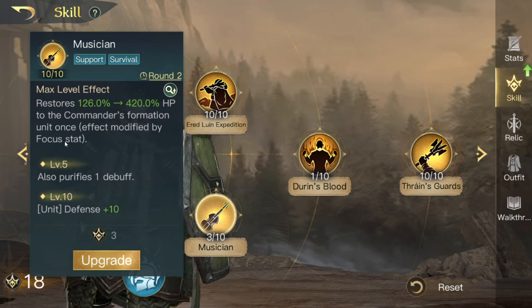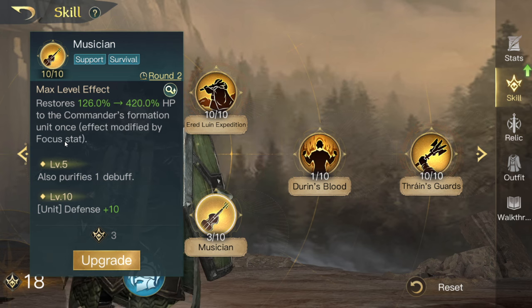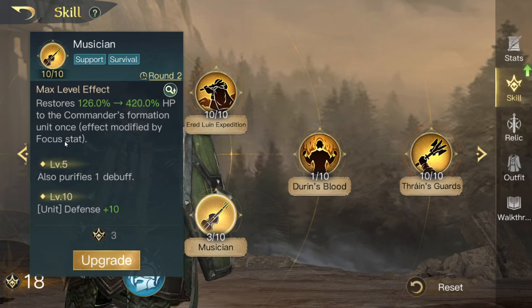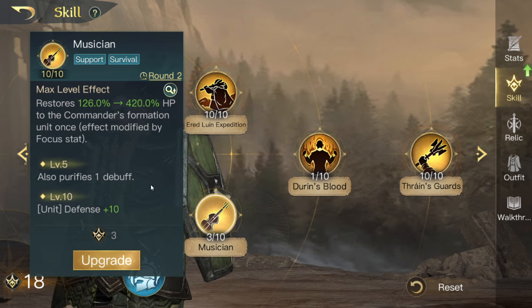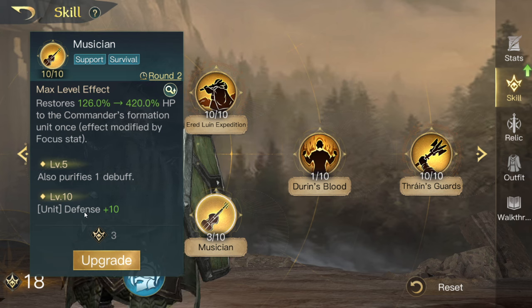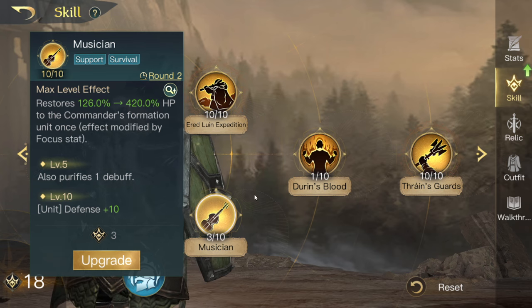A heal should be modified by focus, but if you really wanted to streamline his kit it should probably modify off command — same as before it probably should have modified off command and defence. With the changes to that mechanic, you're not likely to stack focus on him. At level 5 it purifies a debuff, and at level 10 it gives plus 10 unit defence, which does go well with his kit because you're going to use him as a tank, not a damage dealer.